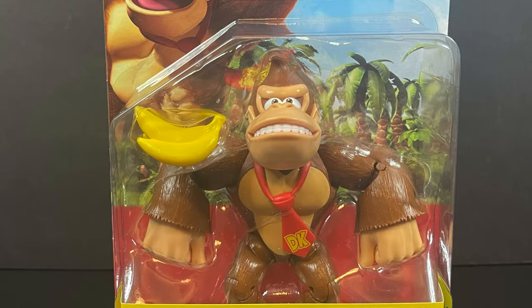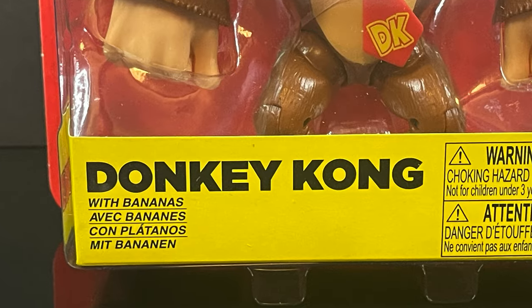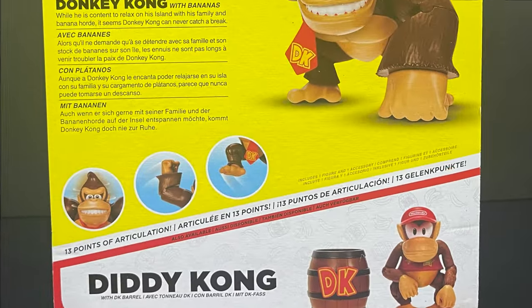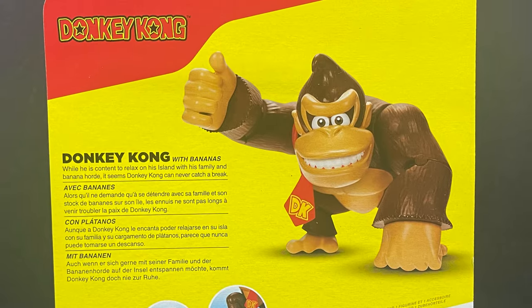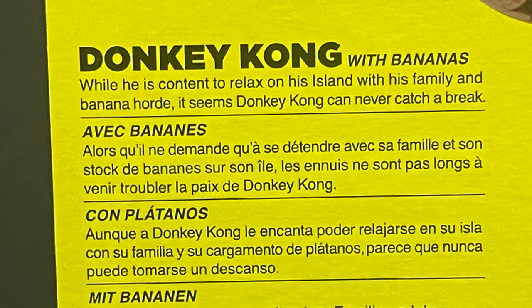On the flip side, we got the big old Bananarama himself — Donkey Kong — and this time he is in the 4-inch scale. He comes with bananas, which is again a perfect accessory for Donkey Kong. On the back side you get the same nice crystal clear packaging, a nice write-up, nice everything, nice photos. He's even doing a little thumbs up for you right there.